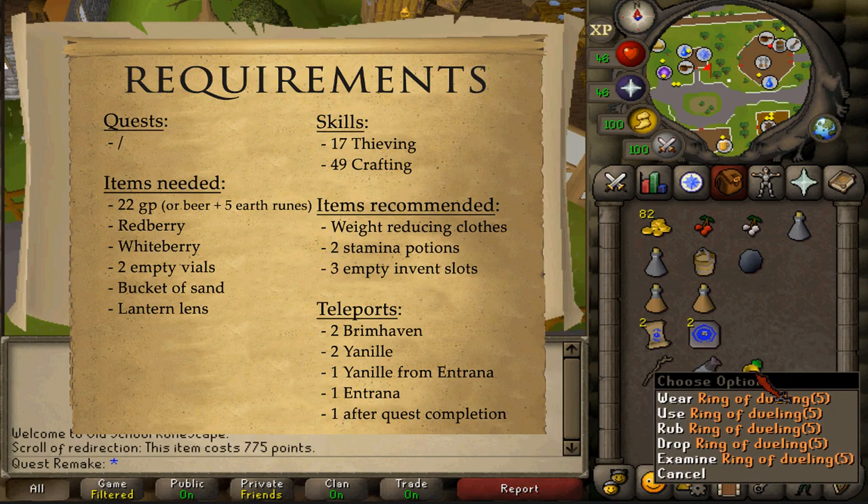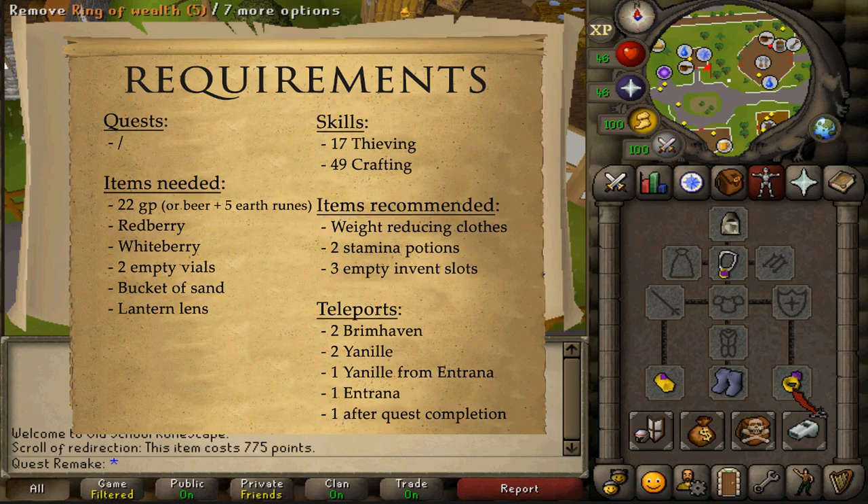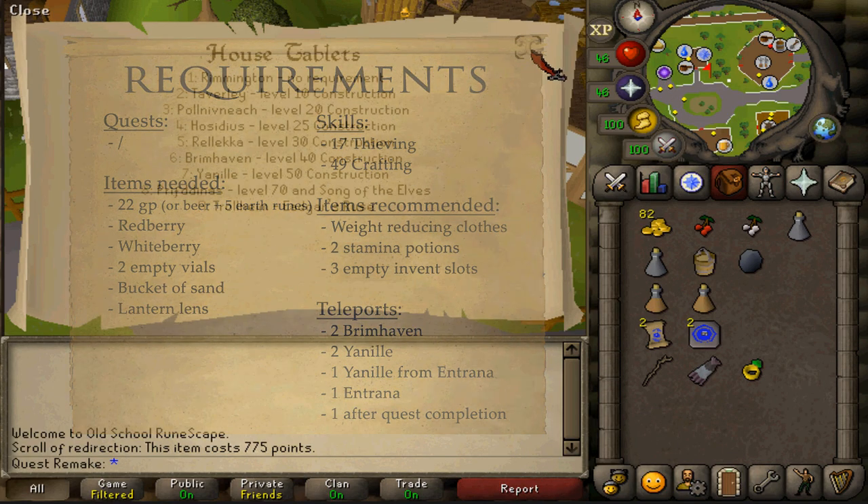I'll also be using the hot air balloon for one teleport to Entrana, and I'll be banking at Castle Wars to deposit my combat-related items. Additionally, one more teleport after the quest is completed.